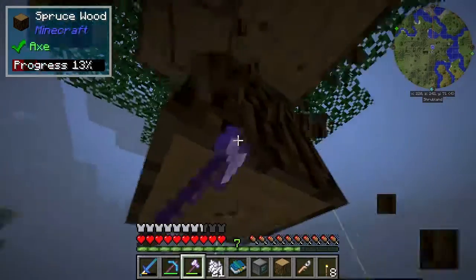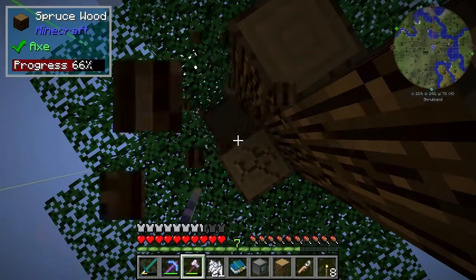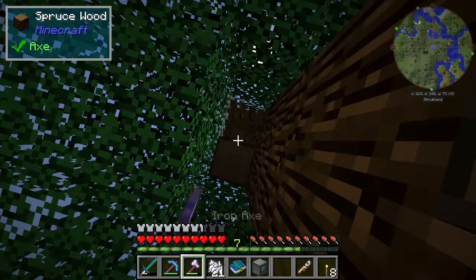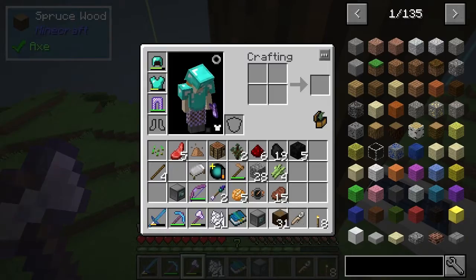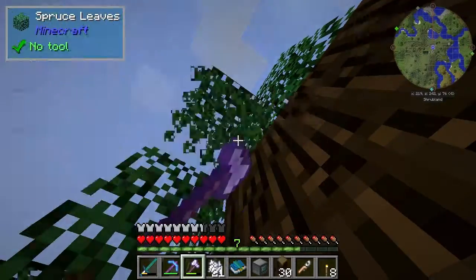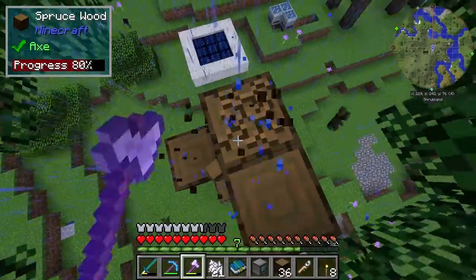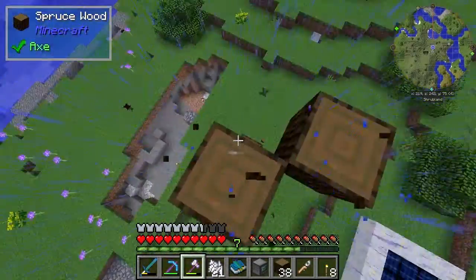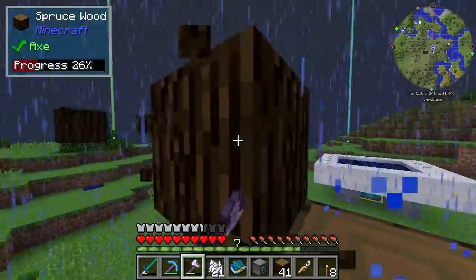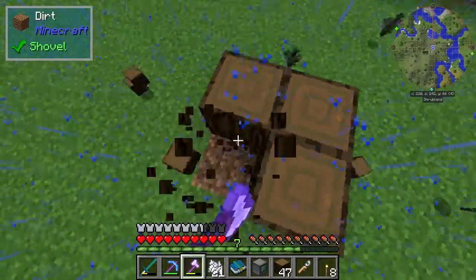Look how easy this is to cut down. And in terms of the yield from the wood — and obviously if you've got Tinkers and stuff it's a lot easier. I think I should be able to reach the top. The spiral is like the best way to do it. Nice to cut down that tree though.